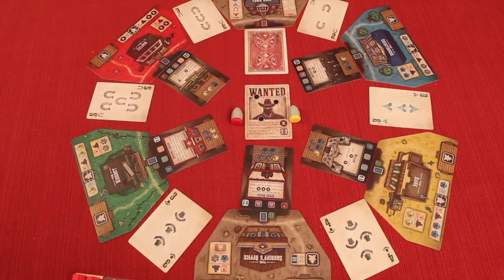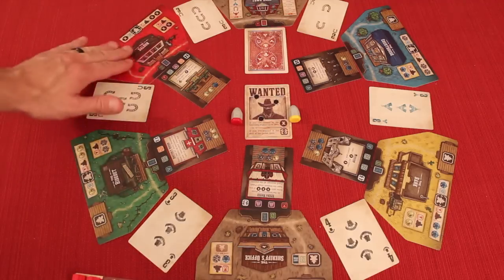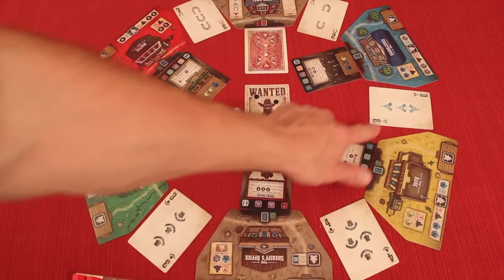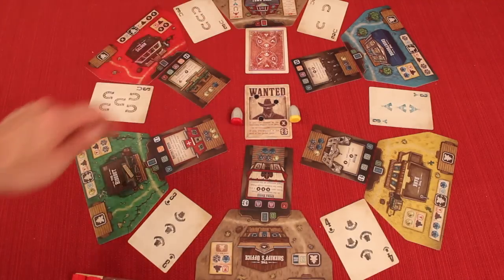Here we have the game set up for four players. We have a bunch of different buildings: the town hall, the courthouse, the bank, the sheriff's office, the hideout, and the saloon. Notice they are different colors, and there's a little building in front of all of those. There are also some poker-style cards in between each of these buildings, and there's one face-down called the rival.